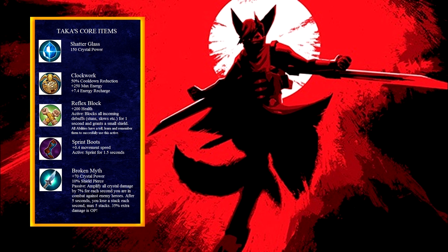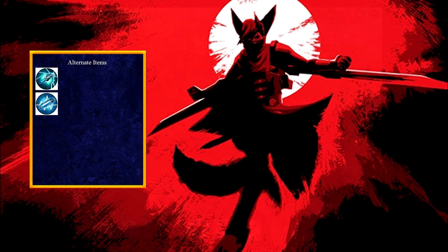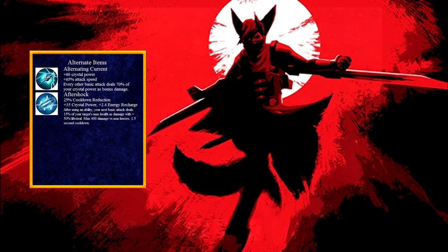Taka has one of the lowest base stats for shield and armor. Because weapon power Taka relies mainly on his mortal strikes, the time you spend auto attacking will ultimately get you focused and killed. The build that I use allows Taka to have a stronger impact throughout the entirety of the game. I use the Alternating Current or the Aftershock if there are a lot of spell casters on the opposing team. I do not recommend building this against auto-attack reliant champions because they have so much sustain to out-duel you.